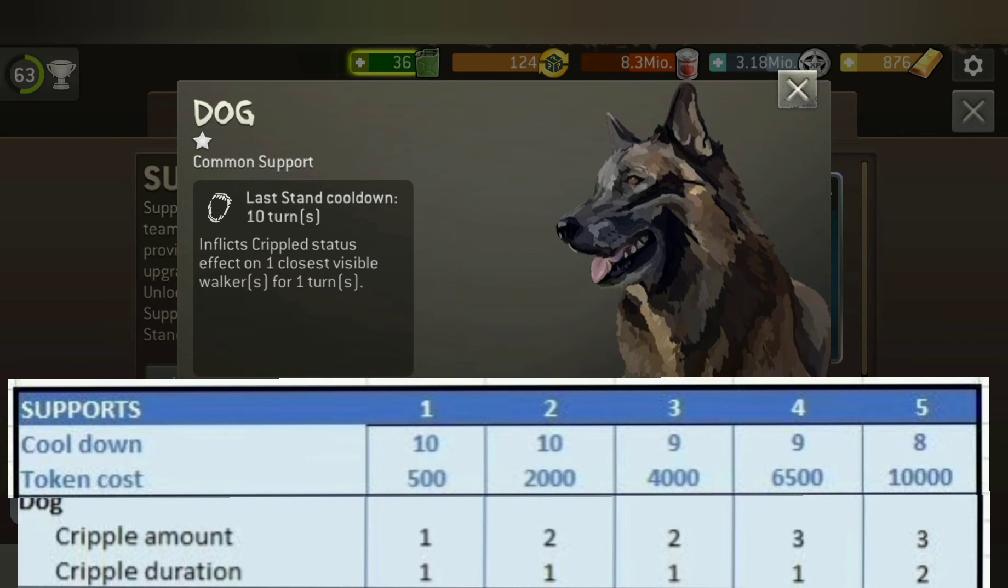In three-man missions you will also cripple the humans and you will stop the overwatch. In this case, for example, if you see a human enemy and you don't want to trigger the overwatch attack, you can cripple the enemy